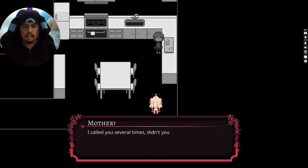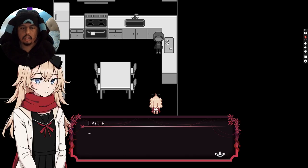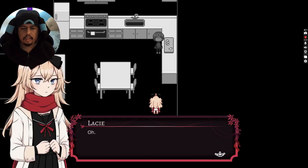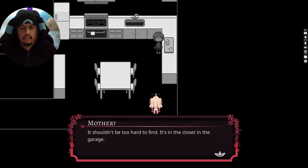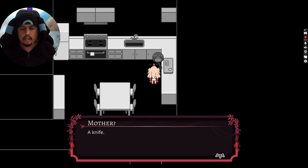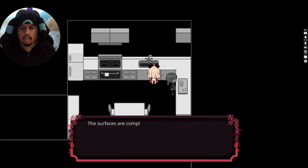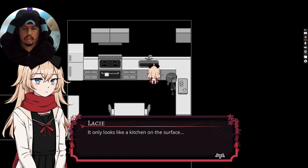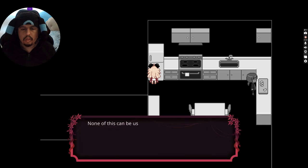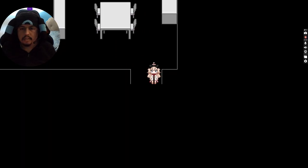Mother. Lucy, there you are — I called you several times. Can you hear me? I need you to go get me a... a knife, Lucy. It shouldn't be too hard to find. It's in the closet, in the garage. My knife, Lucy. My knife. It only looks like a kitchen on the surface. I guess that's where I'm going.